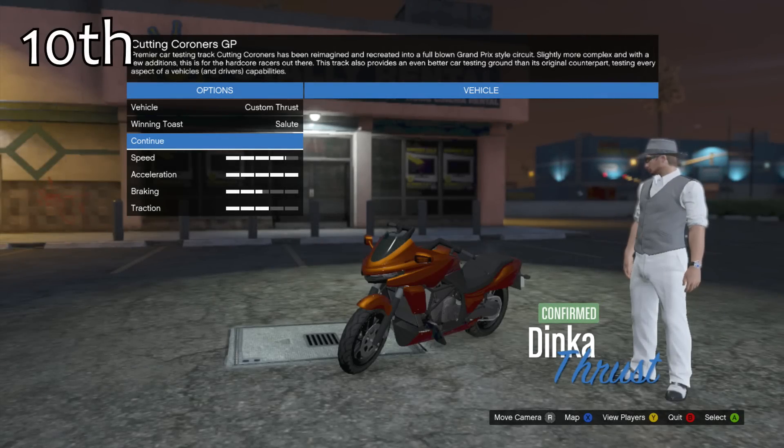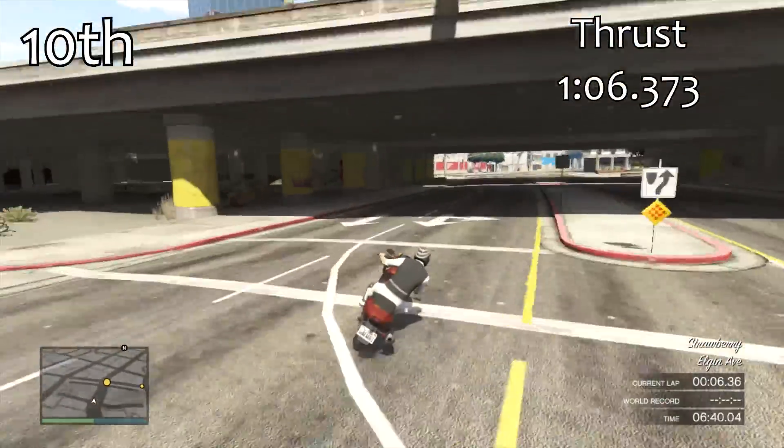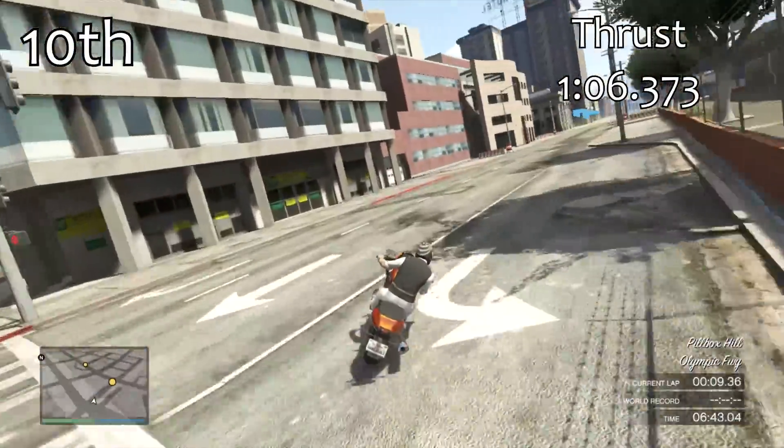In 10th place we have the Thrust, which is basically the Adder of the bikes world — very quick in a straight line but it just can't get around the corners very well.